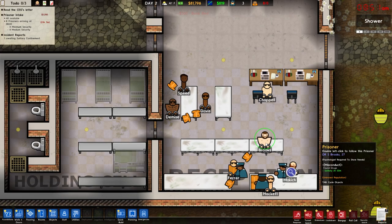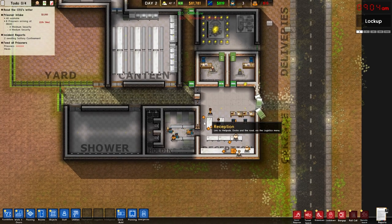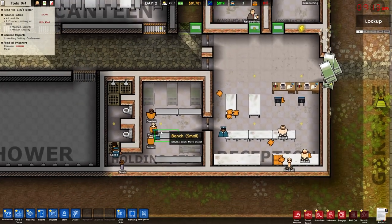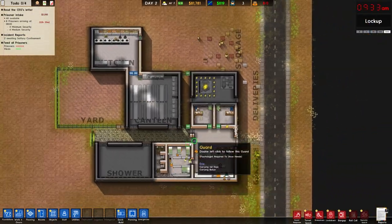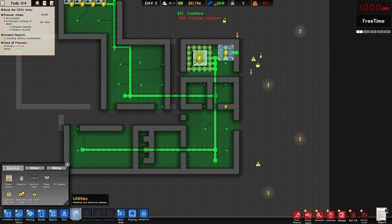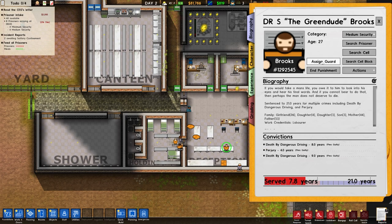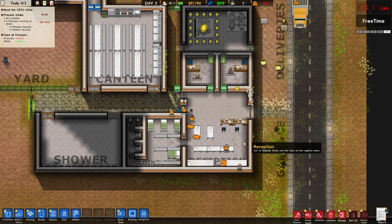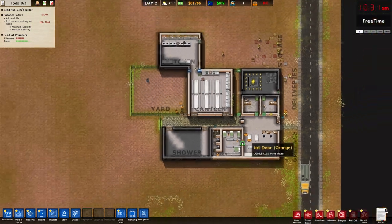When they come in they get searched. This guy already had drugs on him — I don't have solitary so there's nothing I can do about that. Another inmate has scissors on him. Now what you see is the fog of war — if I don't have a unit or guard in a room you won't be able to see into it. The shower has nobody there, the canteen has nobody there. There has to be somebody in the room for visibility. I'll end his punishment — I don't have solitary so I can't do much, he'd just have to sit and wait.